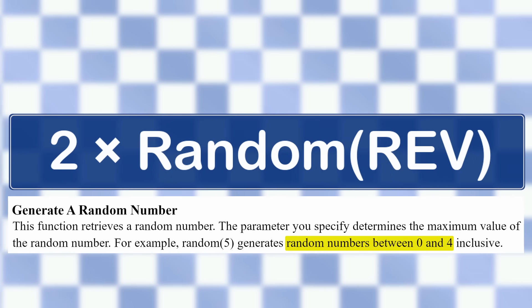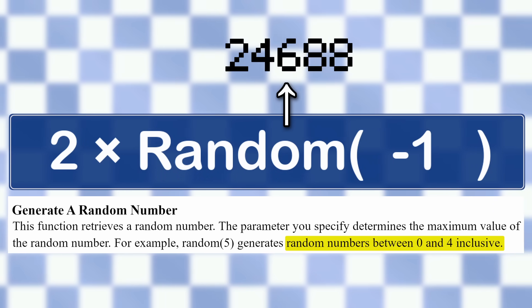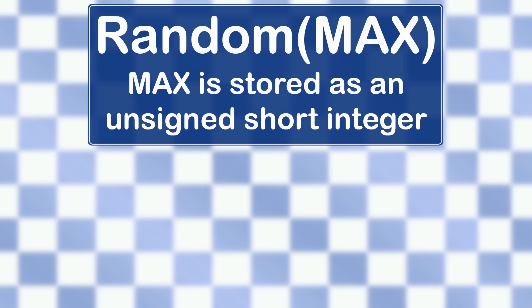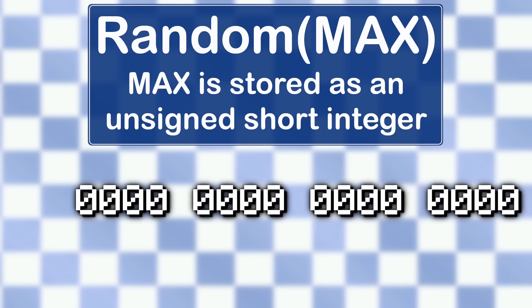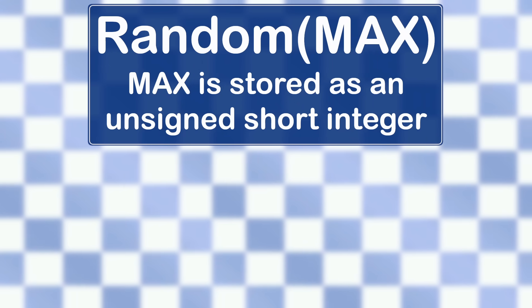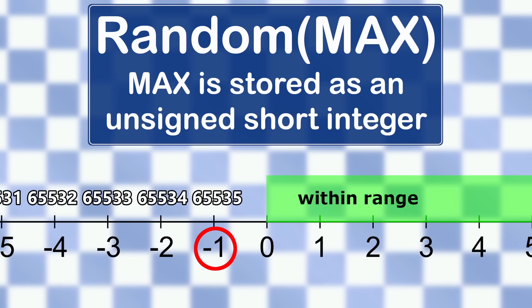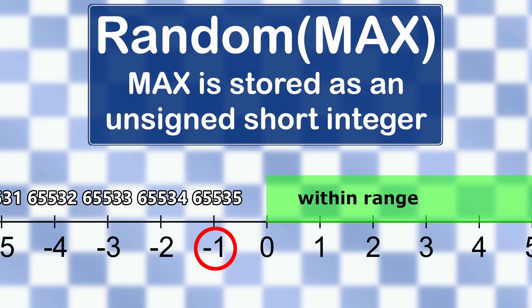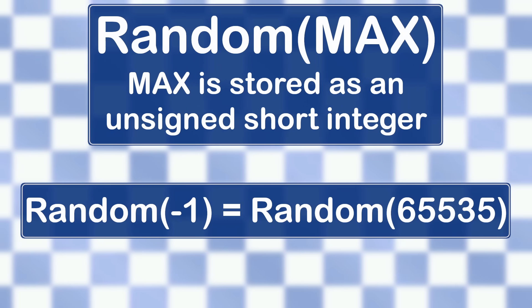But what numbers is that second part generating? It's supposed to just be random numbers from zero to some maximum — in this case, the revenue stat. But what happens when it's negative? It's actually generating numbers up to 60,000. Clickteam Fusion, the game engine, handles that maximum number as an unsigned short: unsigned meaning it doesn't store whether the number is positive or negative, and short referring to 16 bits of data storage. Because each bit can be 0 or 1, it can hold numbers from 0 to 65,000. When the revenue stat is negative, that's below the range the variable can hold. Depending on the programming language, that either results in an error or wraps the number around to the maximum — the latter being the most common implementation, and the one used here. So random minus 1 wraps around to the maximum, making random numbers from 0 to 65,000.